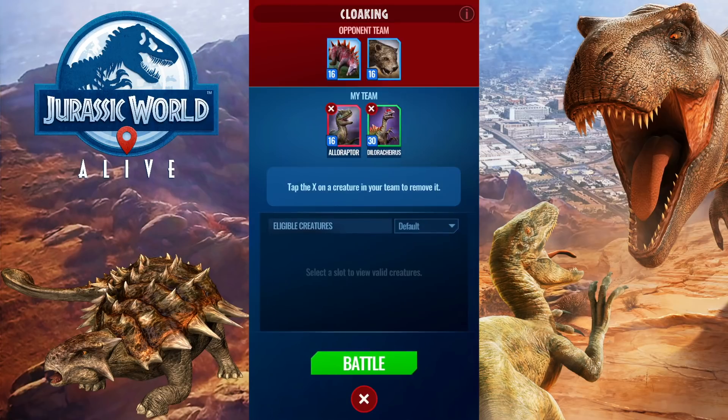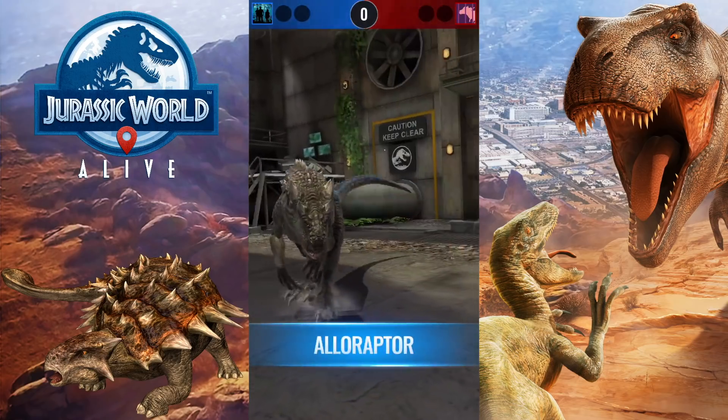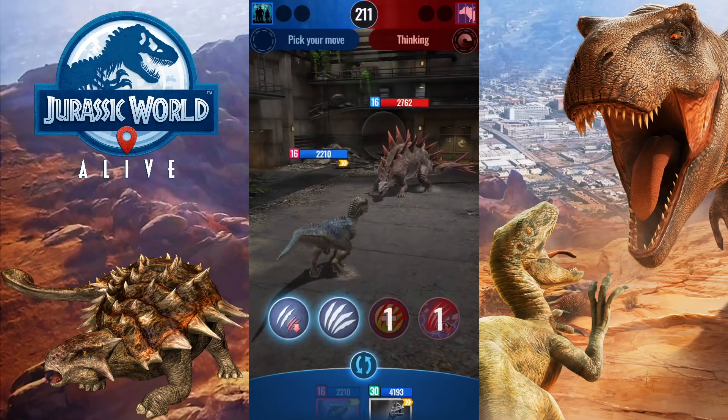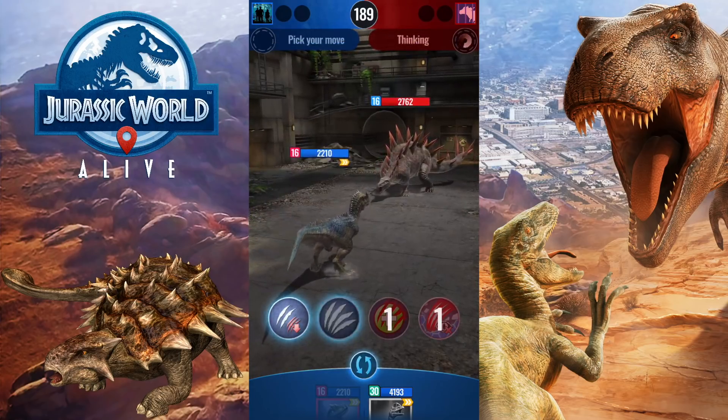Starting out with Alloraptor — wow, that poor HP. Tredanglosaurus — so usually what would happen in this scenario with a regular raptor that can be deceled is you'll get superiority striked, then thagomizered, and then you'll be dead, right? 90% of the time this is what's gonna happen and you can't really do anything about it. But with Alloraptor you can't get slowed. Turn one you're gonna pounce. They're just gonna do superiority strike or distracting strike — both would be decent in this scenario.